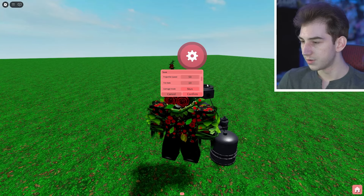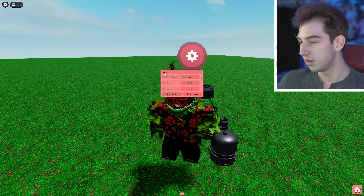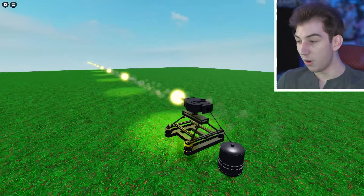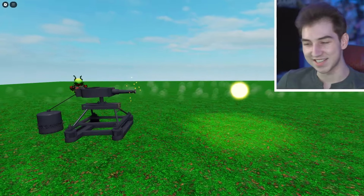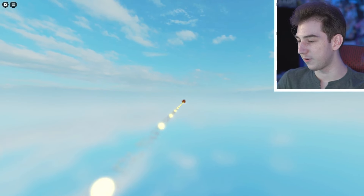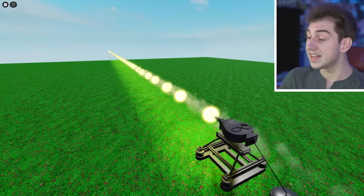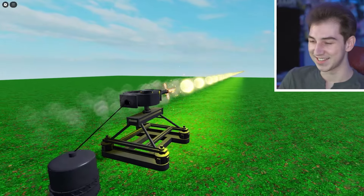Next in the settings is fire rate, which controls how often the turret shoots. It's set to 10 by default — let's change it to 0.5, which should fire every half second. This looks cool — it's like an actual tower defense game, just blasting away. You can follow all the orbs going in at once. The lowest you can set fire rate to is 0.1. It started firing the instant the game started — look at this. I love the little muzzle flash detail too.